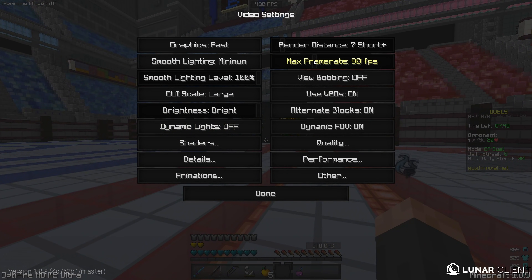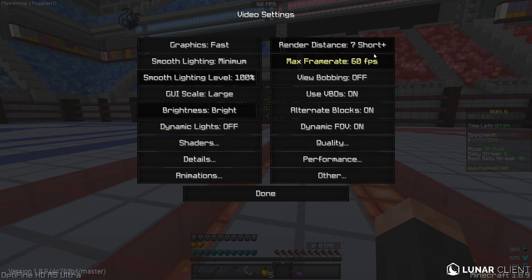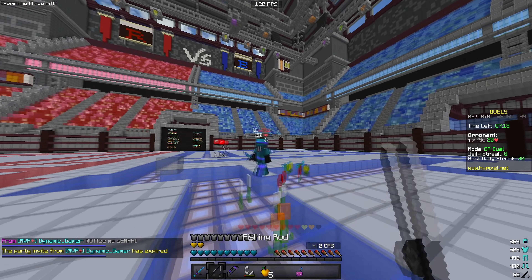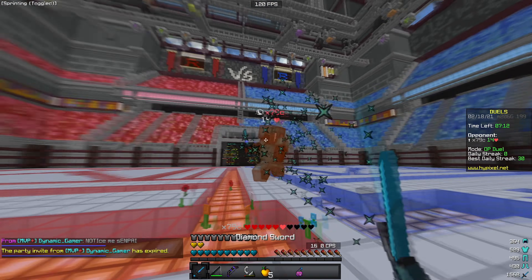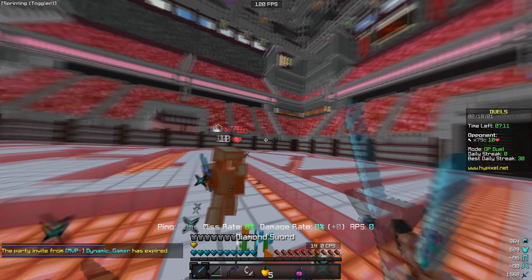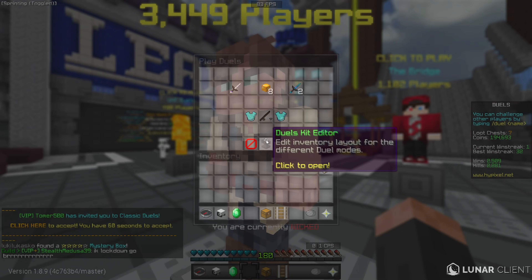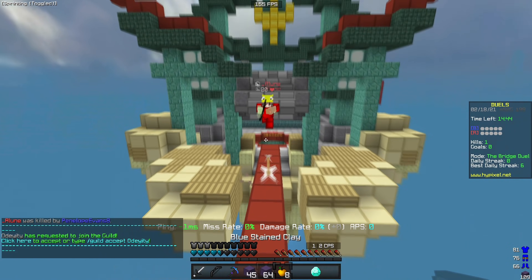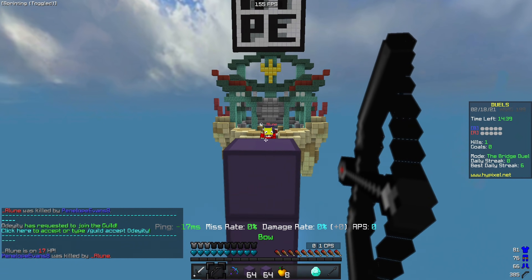With the Penzo73 shader, the lower your FPS is, the more intense the motion blur will be, which is kind of weird. Limiting your FPS to something like 100 will make the motion blur far more intense than leaving your FPS at something like 500. Basically, the lower your frames, the more the motion blur will compensate, which is good for potato PCs. The second shader, motion blur only, is also great for PvP but has a much stronger and greater impact on your frames. Both shaders will be available in the description — just download them and locate your shader folder in Minecraft.